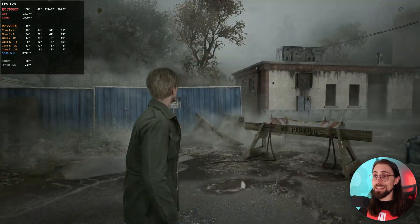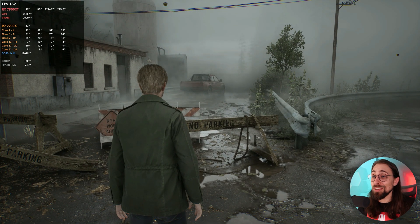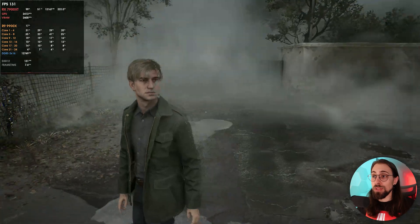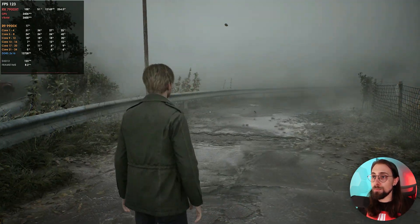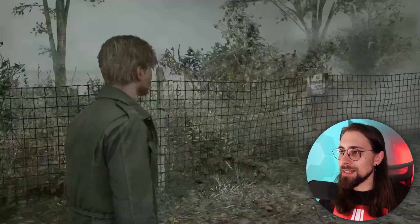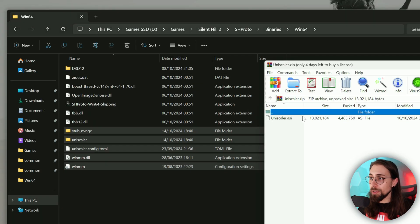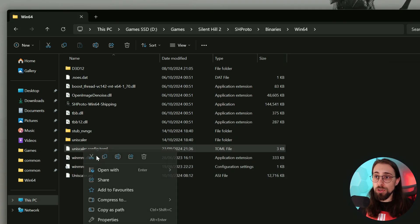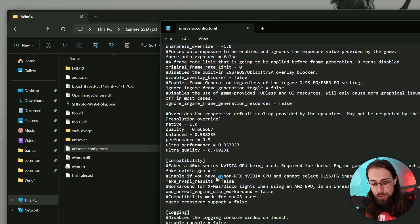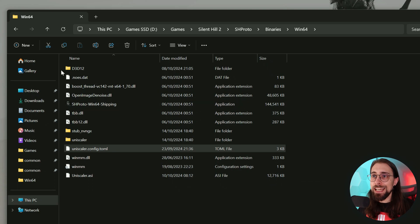There are some issues around the character that weren't there before when I tested. I honestly don't know what went wrong — maybe it's the recording. It was working fine in the video I just released. I'm going to redo the process: copy the UniScaler files again, set 'fake NVIDIA GPU' to true, then 'AMD DLSS workaround for Unreal Engine games' to true.